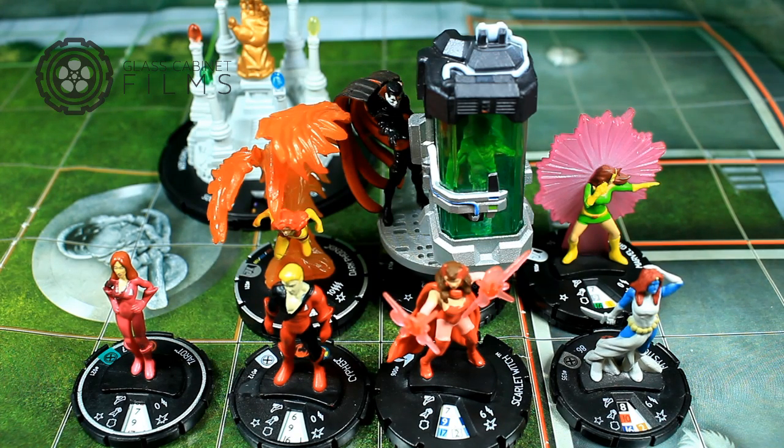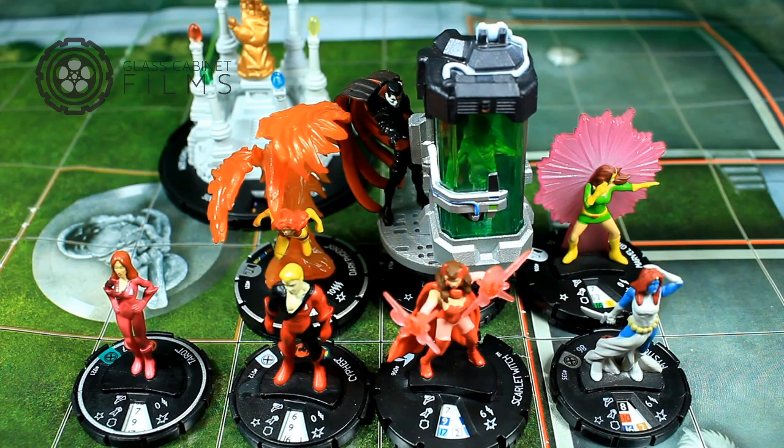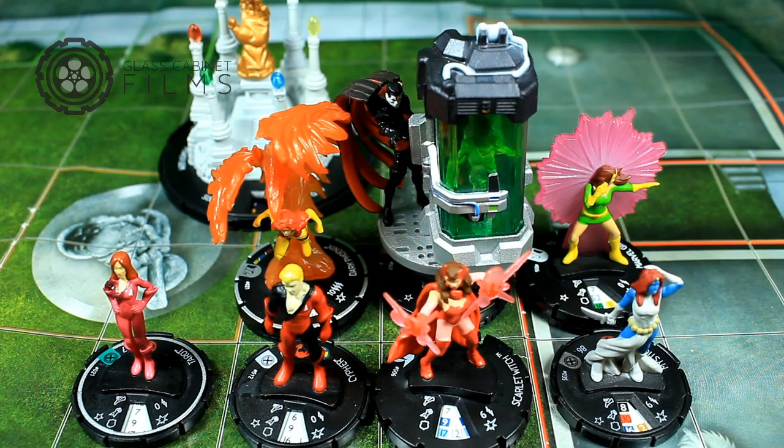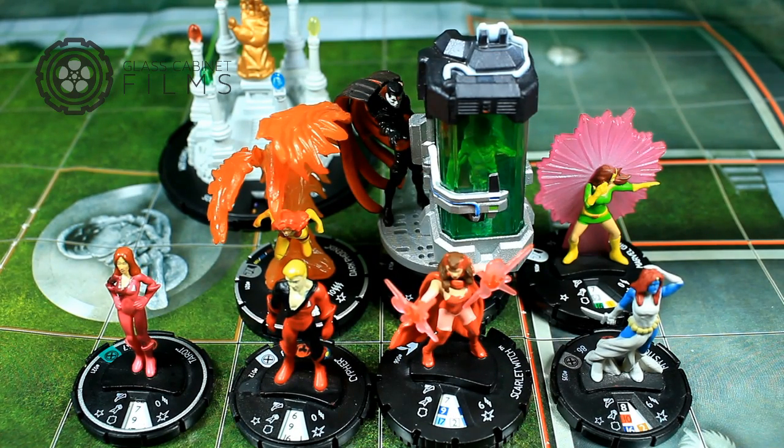Mr. Sinister with Psychic Blast, Perplex, and Stealth is going to be your cannon. Dark Phoenix with Running Shot, Pulse Wave, and Outwit is your other main attacker. Mystique I was carrying with Mr. Sinister via the Space Gem — you plop her down in stealth and she can Perplex up her own defense, Mr. Sinister's stats, or someone else's attack or damage. Marvel Girl was carried by Dark Phoenix early in the game, and then you could have Marvel Girl TK Dark Phoenix out to run and shoot Pulse Wave.